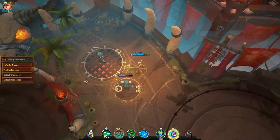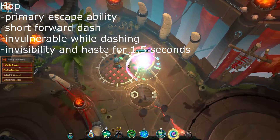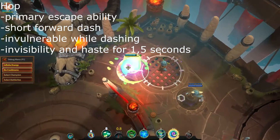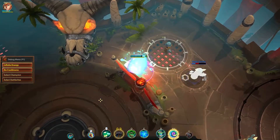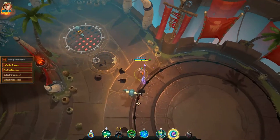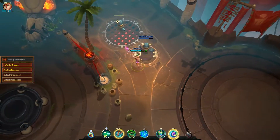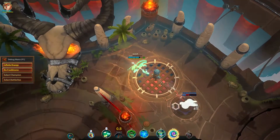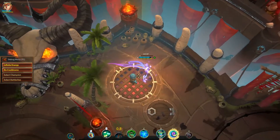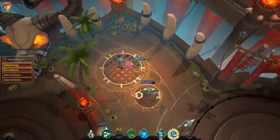Blossom's main positioning tool, Hop, can be used to put some distance between her and an opponent or to quickly dodge an area-based attack. This ability is basically a short forward dash. Blossom is immune to incoming attacks during the dash and is granted invisibility and a move speed boost for 1.5 seconds after the dash ends. To top it off, all movement-impairing effects are removed. Since this is Blossom's only positioning tool, be sure to save it for escaping a dangerous situation. As a rule of thumb, Hop should never be used to initiate an attack unless you are sure you can finish an opponent off.